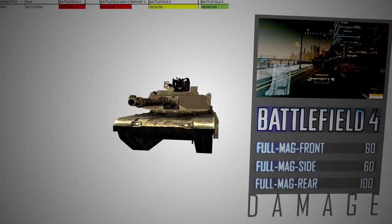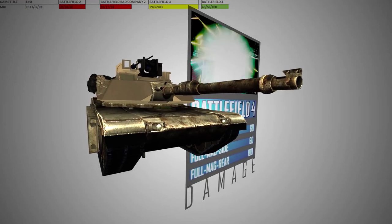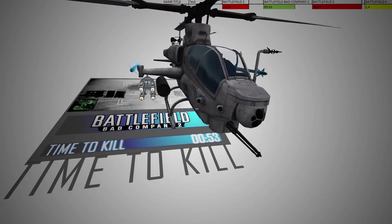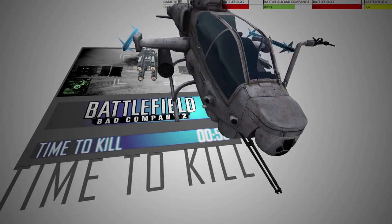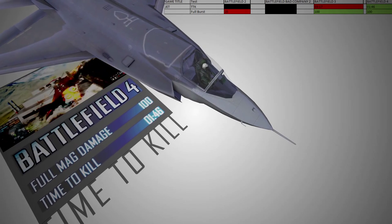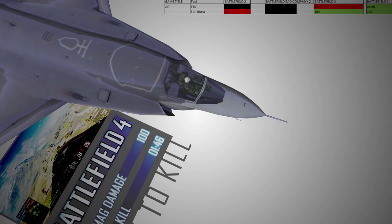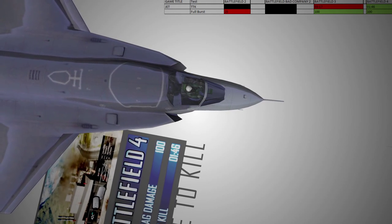Testing the damage output of one full machine cannon magazine against an MBT, the BF4 heli wins — dealing between 41 damage to the front and 100 damage to the rear armor depending on hit zone. Looking at helicopter duels, the BC2 gun was surprisingly good, destroying an enemy heli within only 53 to 60 frames. The BF4 heli gun needs roughly one more second. The BF3 helicopter clearly loses this category, always requiring two magazines and being more likely to shoot out the crew than destroy the helicopter. For fighting off enemy jets, the BF4 heli gun is the best overall, typically shooting down a jet with one magazine in about two seconds. BC2 could not be tested as there were no jets. The BF2 heli gun deals only 25 to 30 damage against jets, making a consistent time-to-kill impossible to measure.